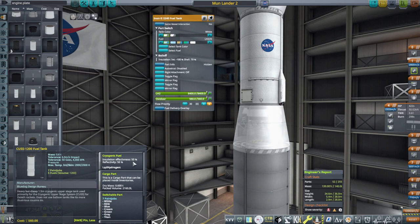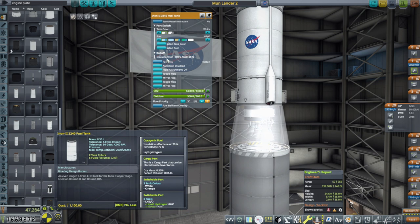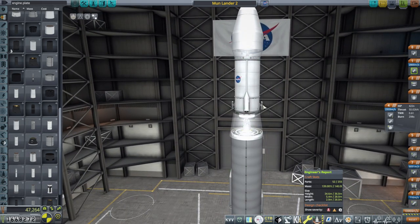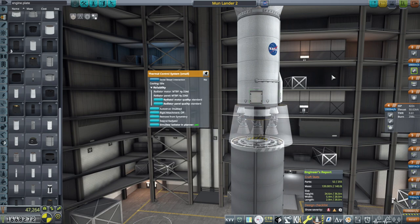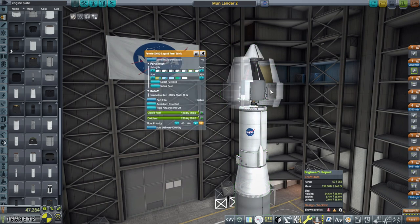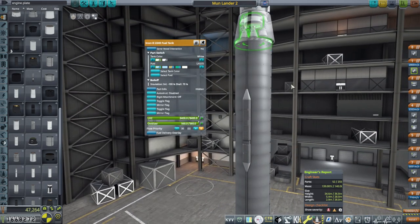There's also a CUSS fuel tank which is heavier, but its insulation effectiveness is only 50% and it's thinner — 1.5 meters instead of 1.875 meters — so I decided the first tank would be better. Now it says there's an insulation int of negative 100%, which I don't like, but the shell is 70%. Hopefully the shell is the important part. This tank also has hydrogen oxidizer. Maybe the radiators can help. In a pinch, the lander can capture itself around the Moon, dock to the station, pick up fuel, and journey down. So it's not going to cripple the mission if we can't prevent boil-off.